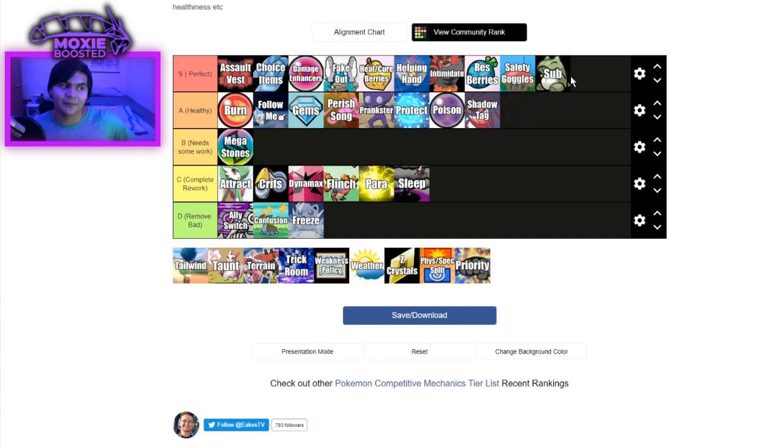Substitute. I think it's perfect. There are plenty of ways around it — Infiltrator, sound-based moves. It's annoying on some Pokemon, but with proper counterplay it's not too difficult to deal with. You get rewarded for setting up the Substitute on a switch — if you predict a switch it's very difficult to come back from. It's a risky move to click; you're sacrificing 25% of your HP to set up a Substitute.